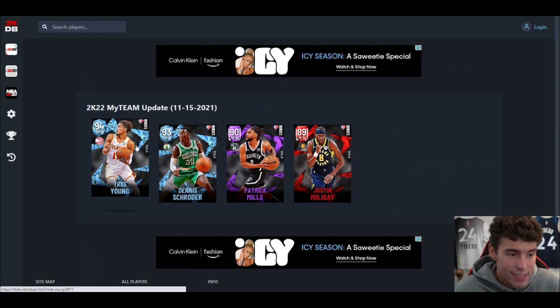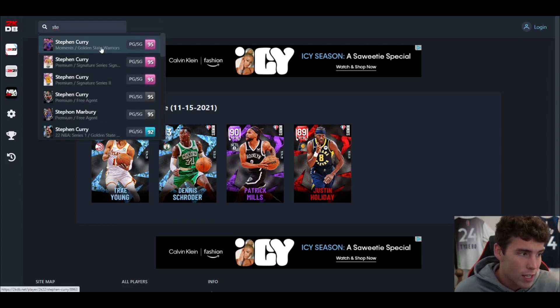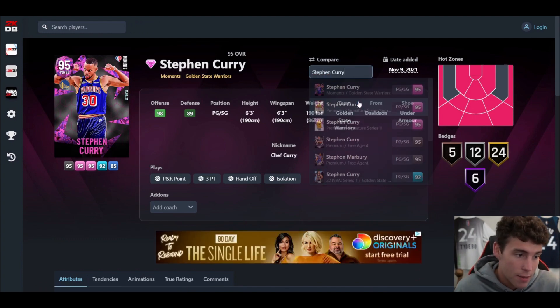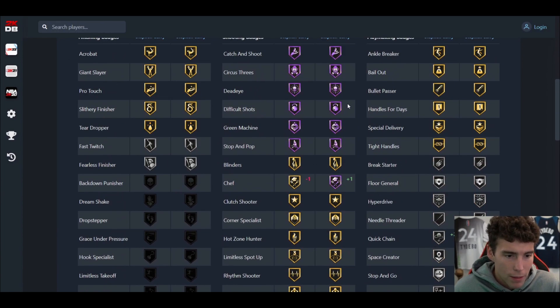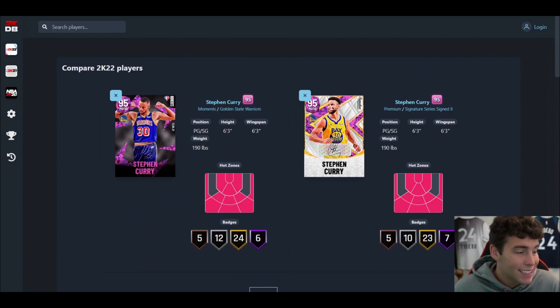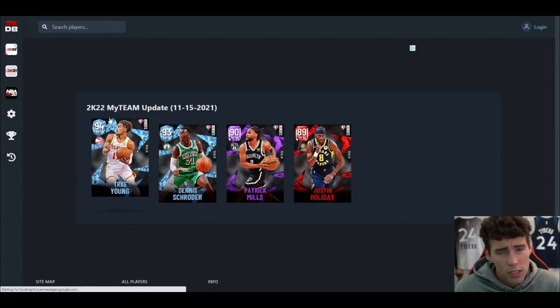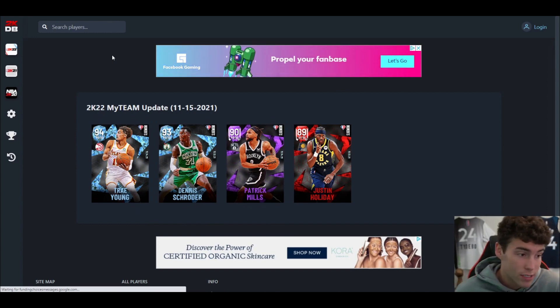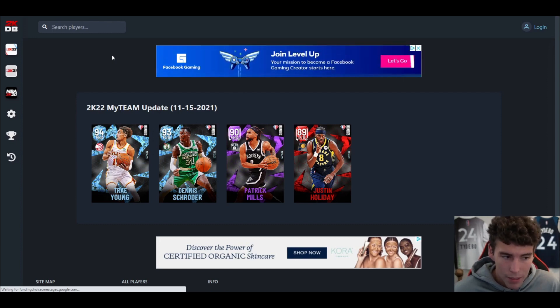At least they made the cards different this time. The Trae Young is at least a little different, Dennis Schroeder is a pretty big difference, Patty Mills is way different, and there's a new Justin Holliday. At least we didn't see what happened last week with the Warriors Steph Curry — those two cards were basically identical. That's why this drop is exciting: Dennis Schroeder will be a different card, and if you're a Boston Celtics fan you can run him. Patty Mills is a cheese ball Base 98, and if you're a Brooklyn Nets fan you can go crazy with him.